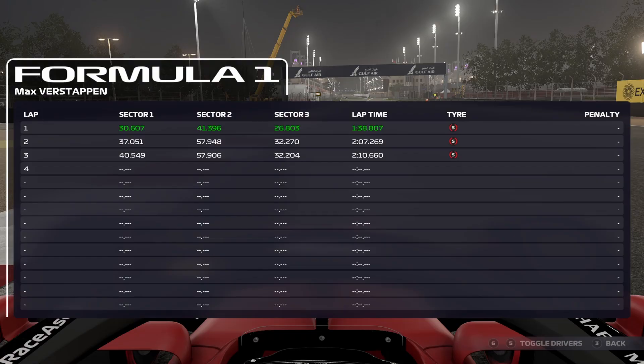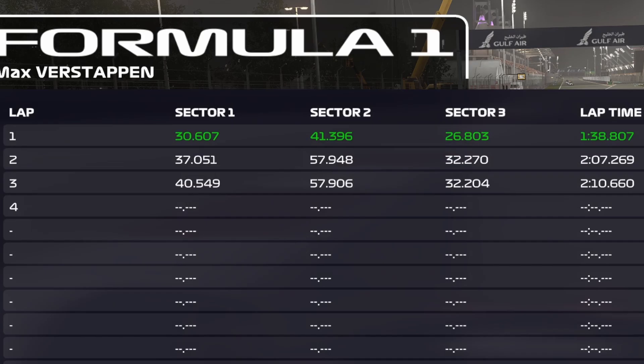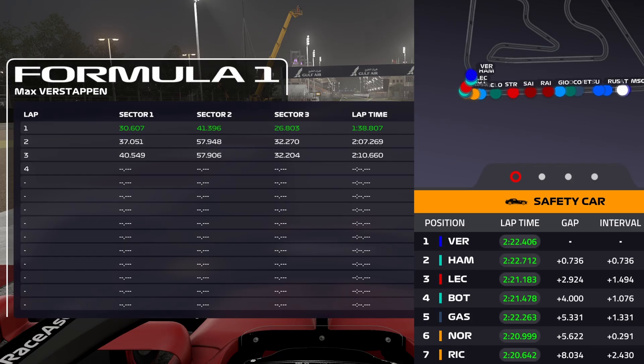As you can see by the screenshot from the race director, Verstappen, who worked the whole lap behind the safety car, did a lap time of 2 minutes and 7.2 seconds behind the safety car in the game. In real life, Verstappen did a lap time at lap number 2 of 2 minutes and 22.4 seconds, with Hamilton 3 tenths slower. That's about 15 seconds slower than the safety car was in the game.